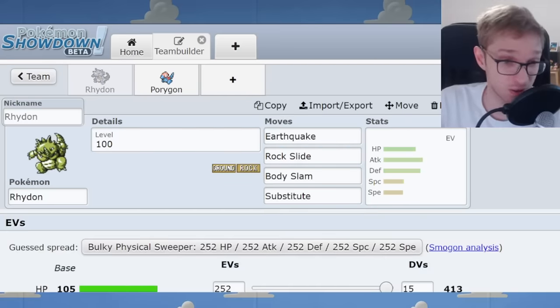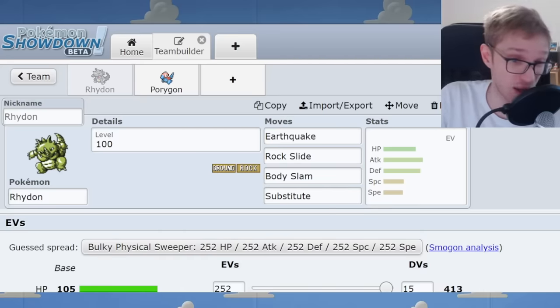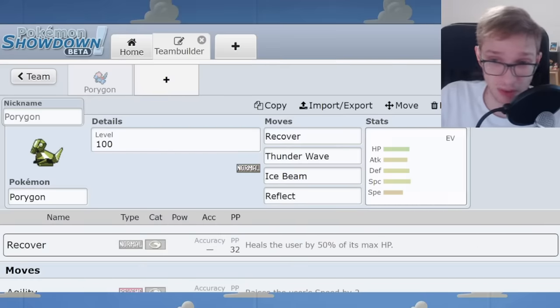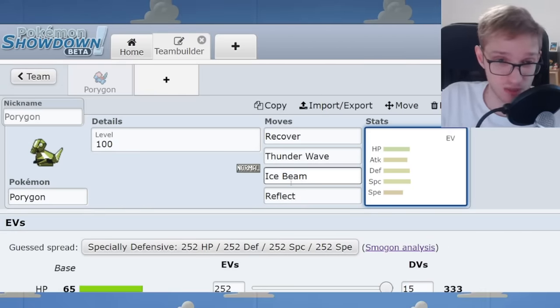Rhydon, though it may not quite classify as a wall — it doesn't have a healing move and suffers from its type weaknesses — is more of a Tauros check that applies offensive pressure afterwards. It has very high attack and defense, so it can come in against Tauros's Normal-type attacks and pose a threat, but both Tauros and Snorlax have ways to threaten it significantly. I'd consider Rhydon more of a bulky attacker. Porygon has a little niche in Gen 1 OU as a kind of second Chansey, with all the same tools — Recover, Thunder Wave, Reflect — but obviously much worse defensively. Being a Normal type with all these utility options has value; it can wall enemies like Snorlax and Tauros given the right opportunity.